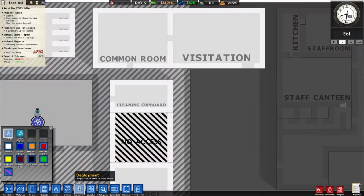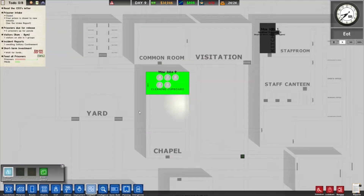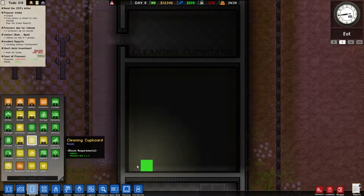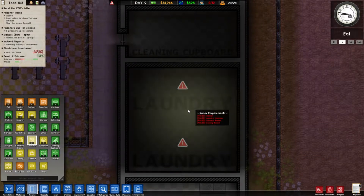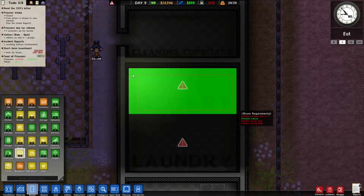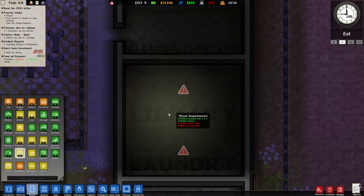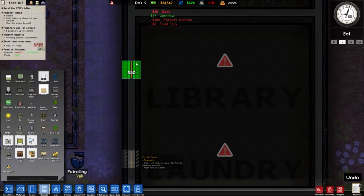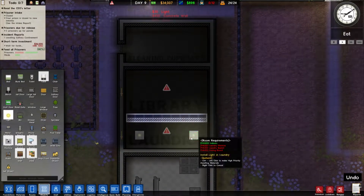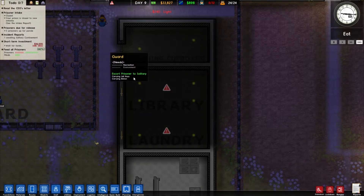We need logistics — we need to assign prisoners to the cleaning cupboard. We need to make the laundry room. Let's make it here. Actually, let's make the library instead. But we can't because it needs to be bigger. Can we make the laundry smaller? I think we can, so then the library can be the size it requires. We need to put in doors and build up the wall. I don't think we need a bigger laundry — if we do we'll make it bigger, but we can have six people on the job and I think some of them is fine.